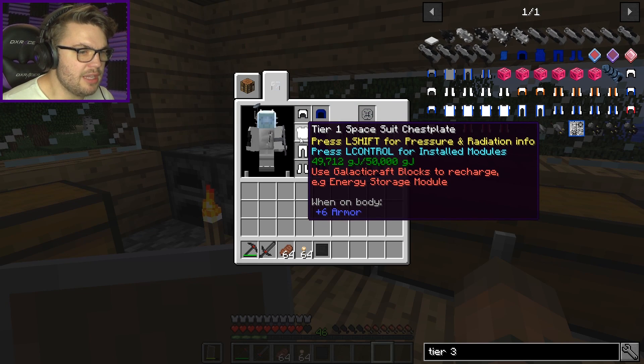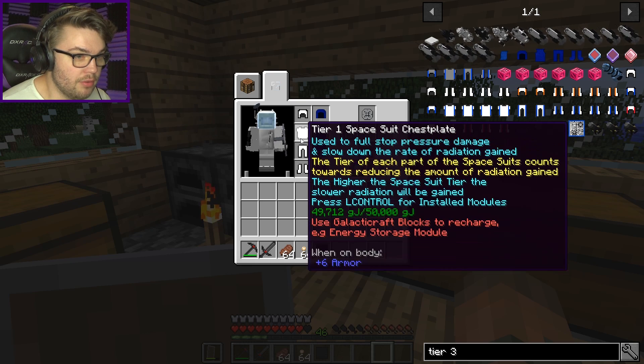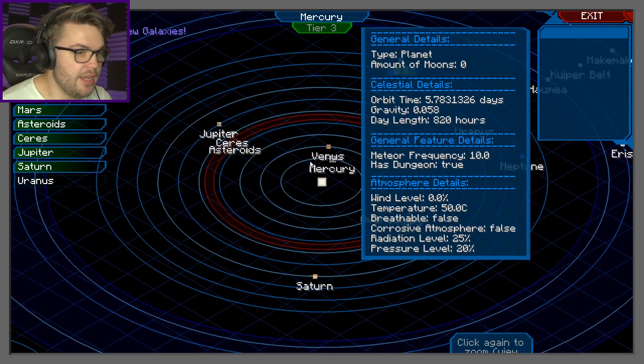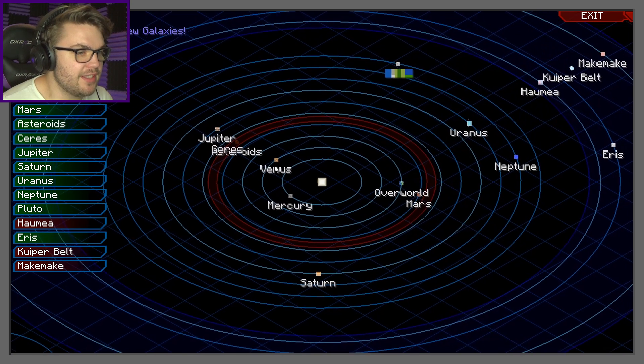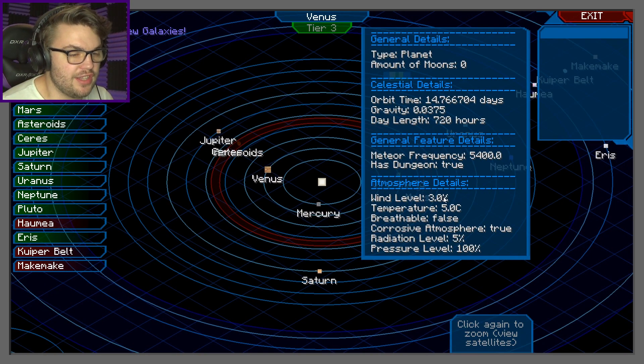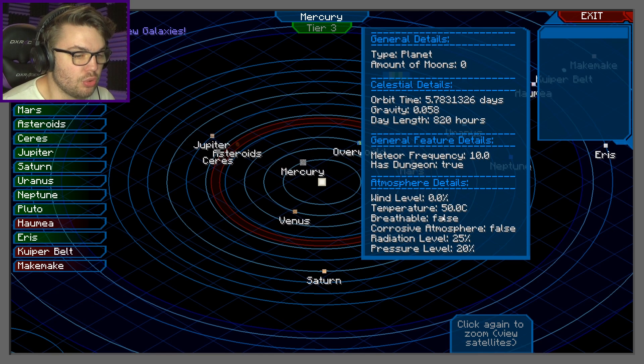Is my tier 1 spacesuit going to work? The tier of each part of the spacesuit counts towards reducing the amount of radiation — the higher the spacesuit tier, the slower it gains. It doesn't tell me what planets that works on. The reason I'm going to Mercury first and not Venus is because Venus has that corrosive atmosphere that you need the shield generator for. Mercury has 820 hours of daylight — if I land at nighttime with only solar panels, I am going to be screwed.